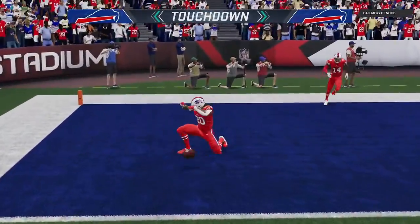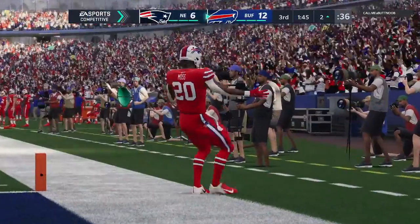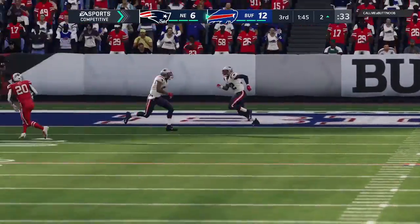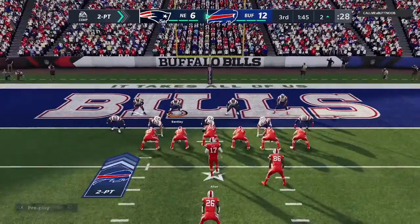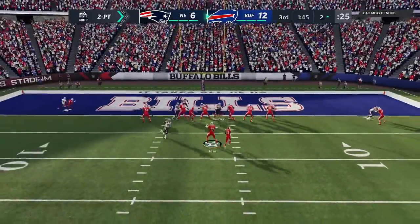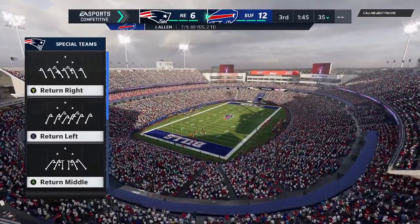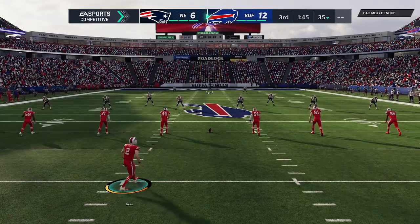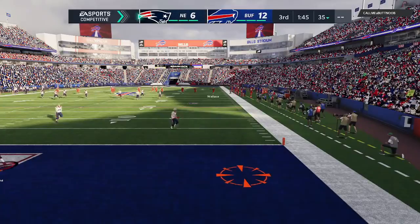Quick throw here by Allen — complete, and he'll take it into the end zone for a Buffalo touchdown. From three yards out, the Bills have taken the lead. There was no going through the progressions on that touchdown pass — his receiver won that route early, presented himself, no reason to wait. Go ahead and put it on him and score a touchdown. Good pass, hit the hands, he just couldn't bring it in. Every receiver's coach seeing that play — focus, watch it all the way in and tuck it away.